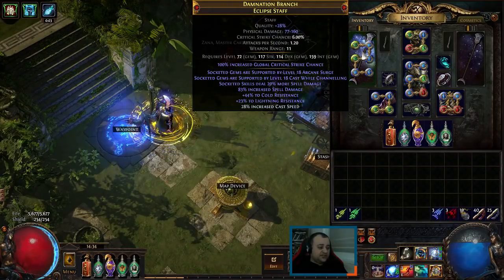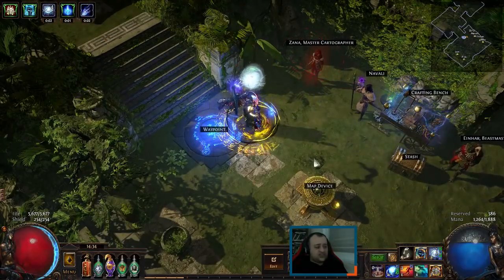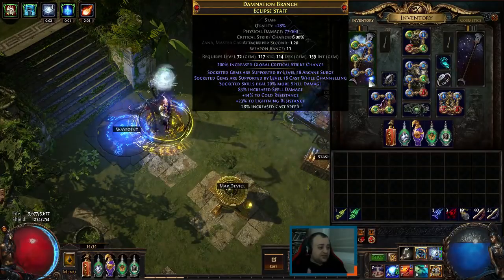Whenever we're spending mana, the Arcane Surge buff is kind of always up — nothing you need to worry about with this hybrid spell damage Arcane Surge buff.